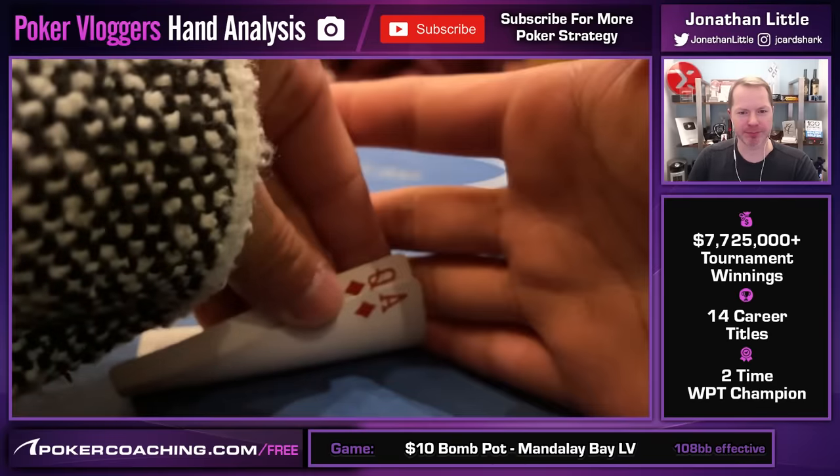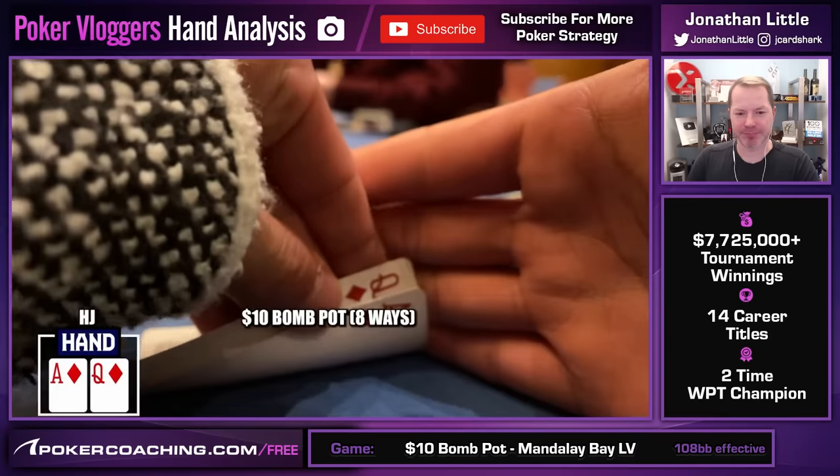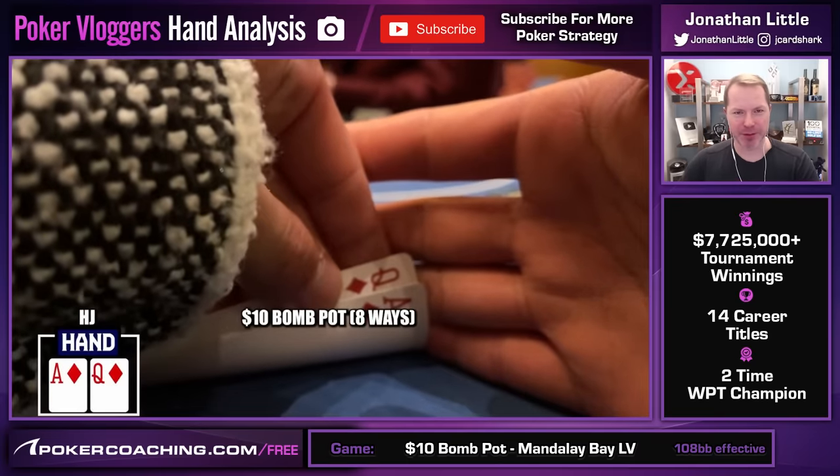We decided to do a friendly $10 bomb pot. I'm in the hijack, going eight ways to the flop. Everyone put $10 in the middle, and I pick up Ace, Queen of Diamonds. That's always a very nice hand.